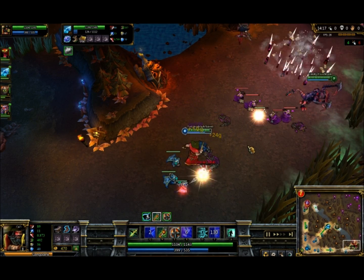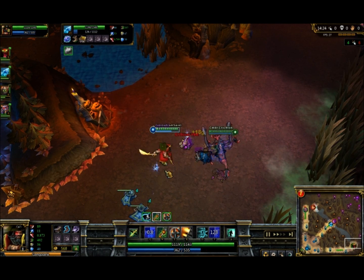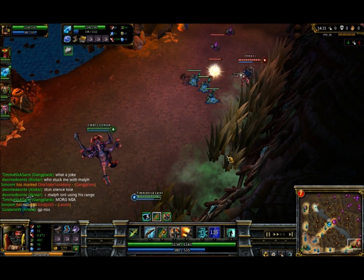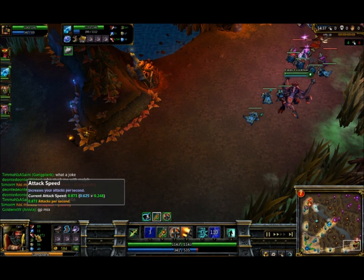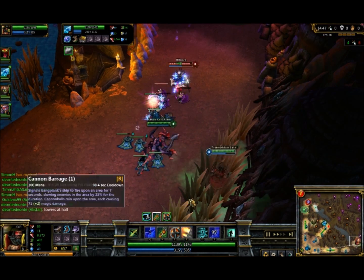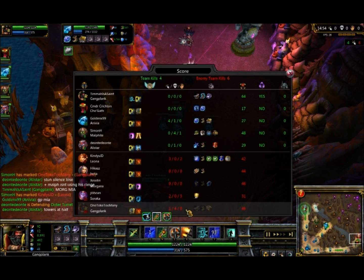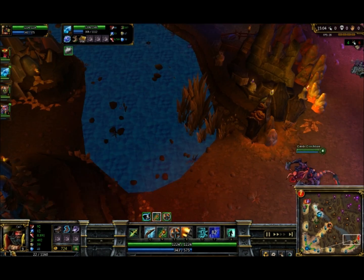I was actually thinking about mixing some attack speed runes in here just because I think they're pretty good on Gangplank. Because until you get your IE, then you start getting your PDs and that's going to give you your attack speed. But until then you have a generally not very fast attack speed — mine is only 0.873. As you can see, finally we do have the lane advantage and we can push because Morgana is MIA. But really that is not my goal — I don't actually aim for tower hits; I'm just aiming for some mass farming. As you can see, I'm at 64 farm. I actually pulled ahead — their next best farm is at 46 with Gangplank, so I'm actually about 18 above their mid.